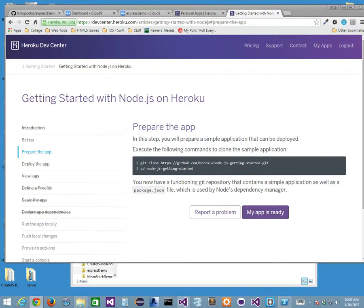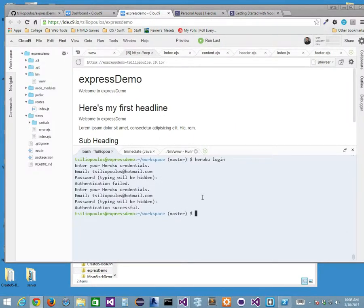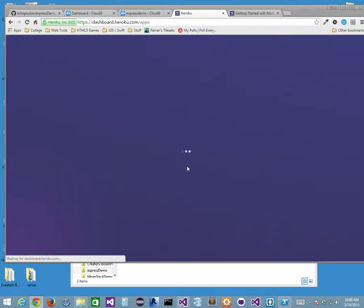My app is ready so I don't need to git clone. In this step I will deploy the app to Heroku. It says 'heroku create', and it's going to create the app on Heroku. So I'm going to run heroku create. It says 'git remote heroku added.' If I go back to Heroku and refresh, let's see if my app is there.